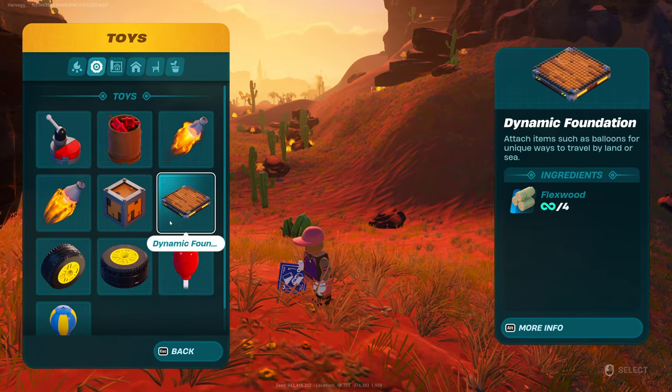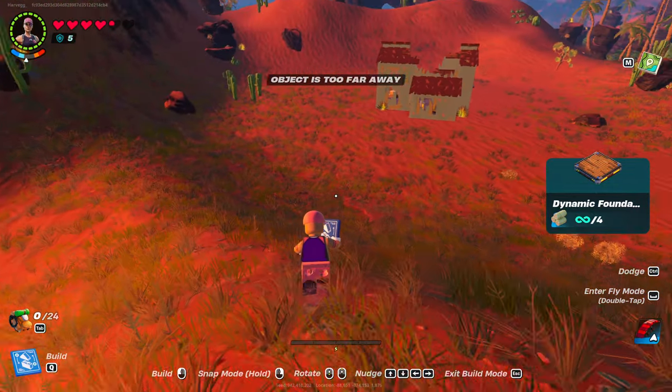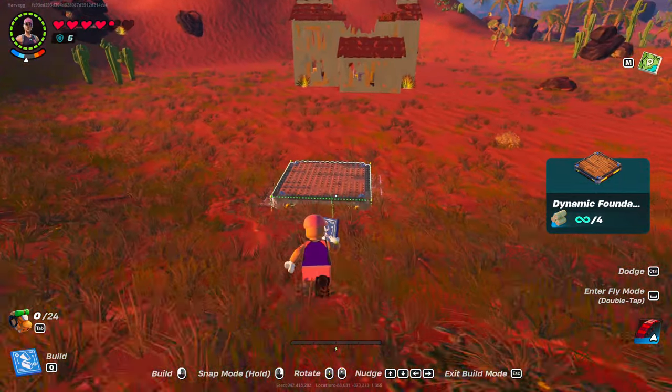What you need to do starting off is just go over to the building section. Get yourself a dynamic foundation. Just place this anywhere — I'm just going to go here and place it.